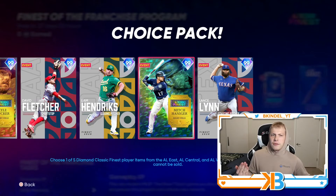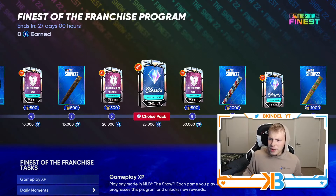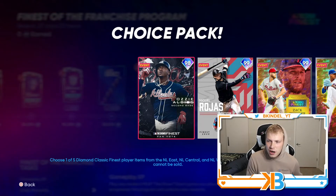I believe these are all Finest of the Franchise cards from around 2017 to last year's game. You'll be able to earn all of them along the way, and then at 40k you'll get the first NL version of the pack with Ozzy Albies — this is also like my favorite Finest of Franchise card art.